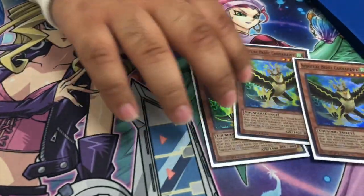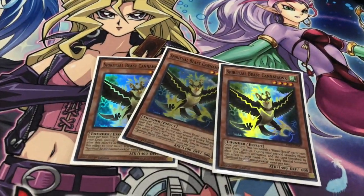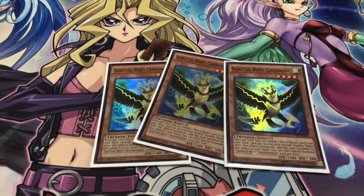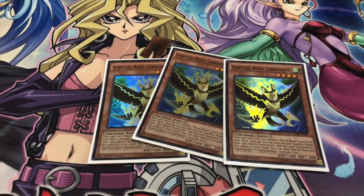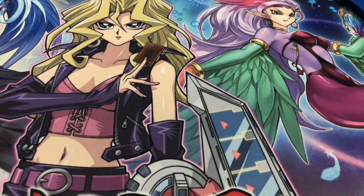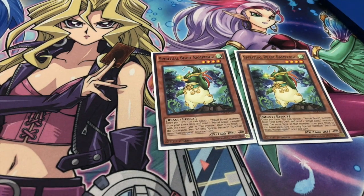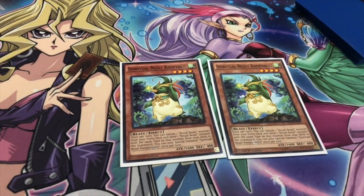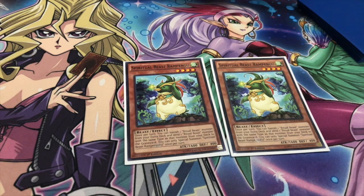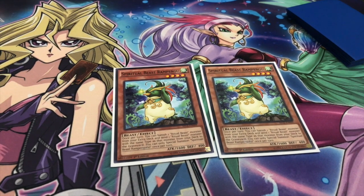Three of Conahawk, which is your other searcher of the deck. Basically you banish a Ritual Beast, wait two turns, and then you get a spell, trap, or monster — it doesn't matter. Then your other banishing card is Rapingu. Rapingu basically banishes a Ritual Beast and an extra deck monster, and then you send that same material — the same type — to the graveyard.